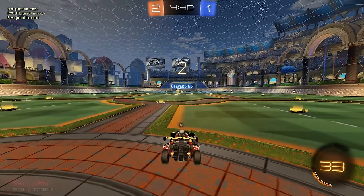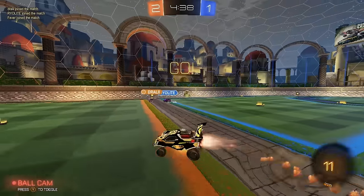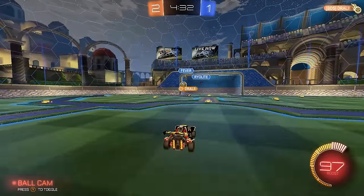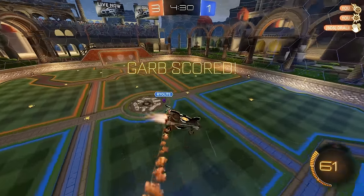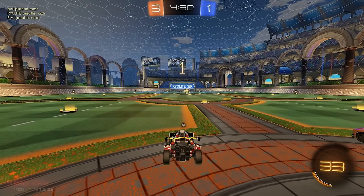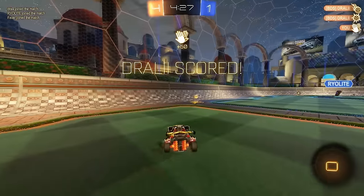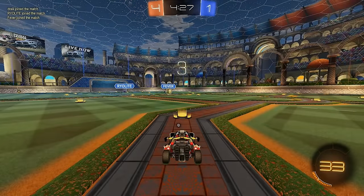I'm going to do a normal kickoff here. Drawly gets the boost — that's really good for us. First touch is good. Might just be open. Maybe we got the Canadian chemistry here because he's very consistent, very hard to play against, but very easy to play with. It's like the best qualities you could have as a player.